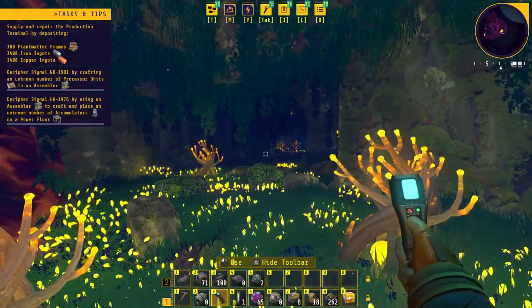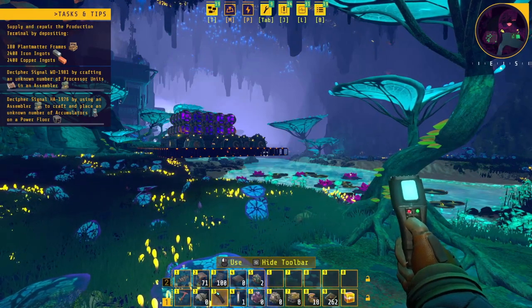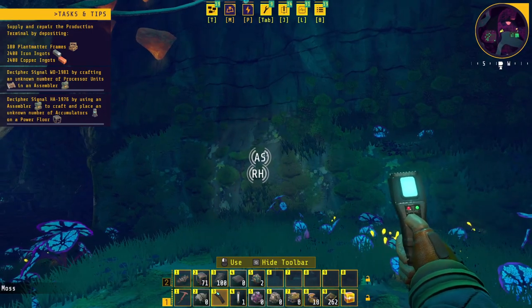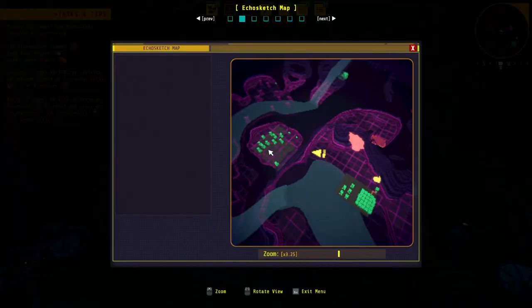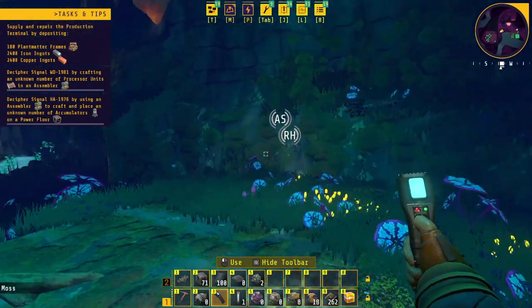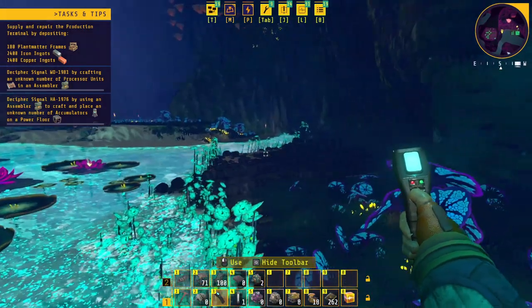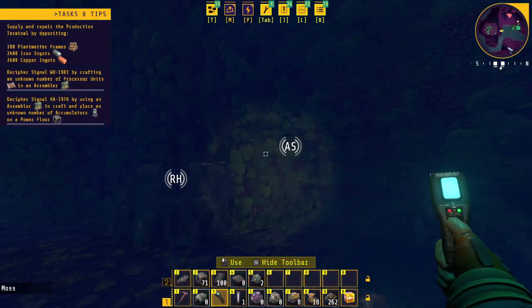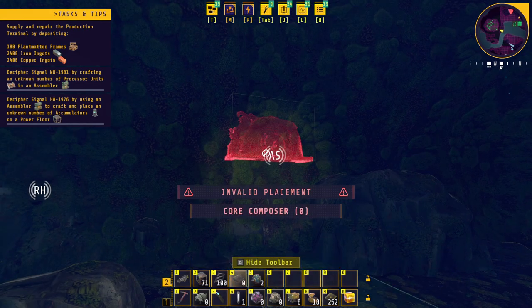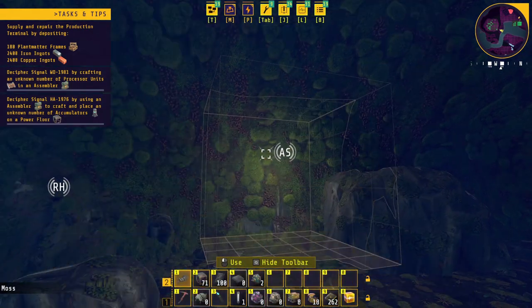I've been looking around and haven't really been able to find much. Then I was looking at the marker, checked my map, and I saw these buildings — I thought wait, those aren't my buildings. I look around and realize it's just behind this wall. If I go over on this side, the marker follows, so that means we've got to break on through and see what's on the inside.